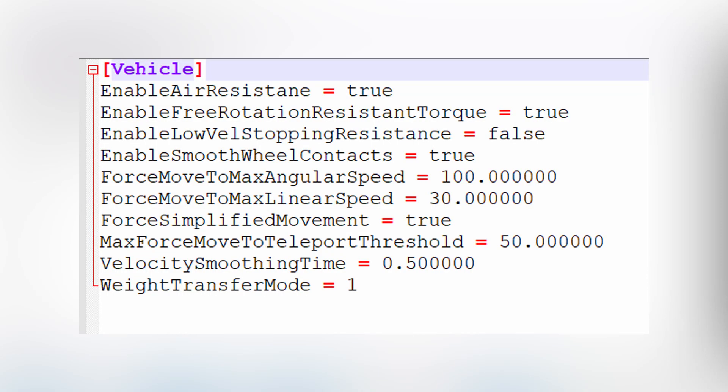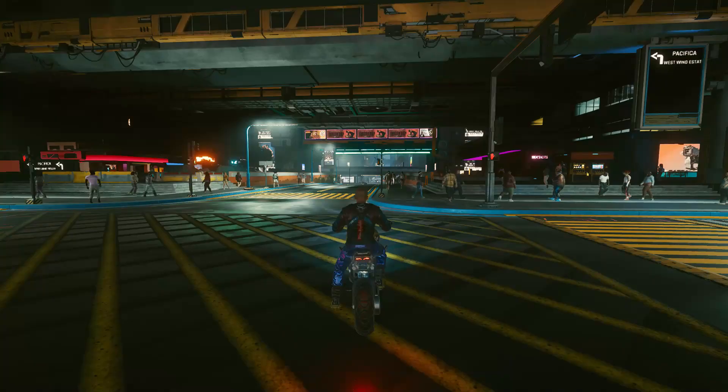If you wonder what's in the INI file, there are some variables set with different values. You can see: force move to max angular speed, force move to max linear speed, enable low stopping resistance set to false, enable free rotation resistant torque set to true, and enable air resistance with some values.